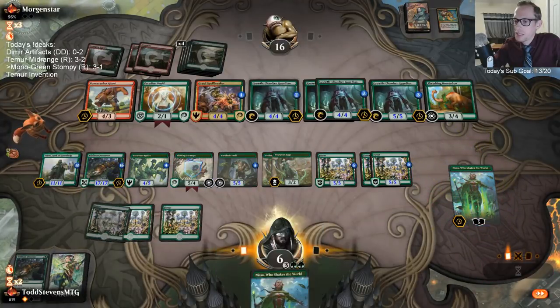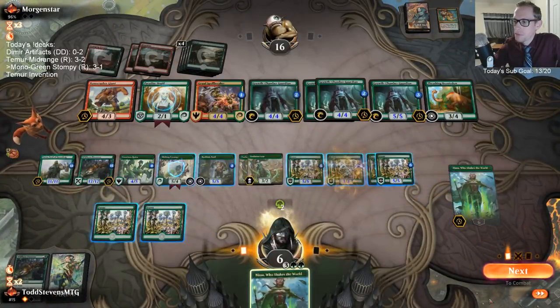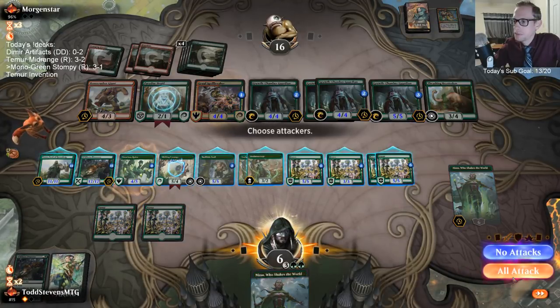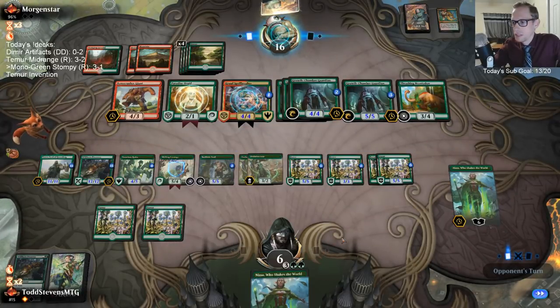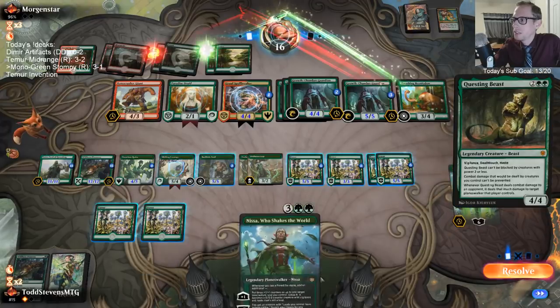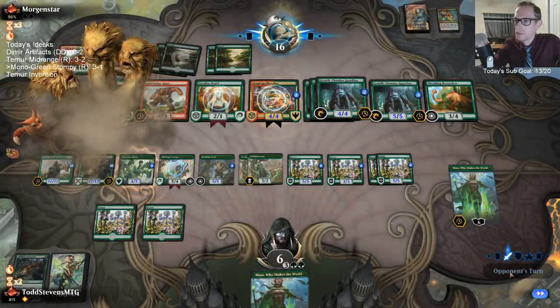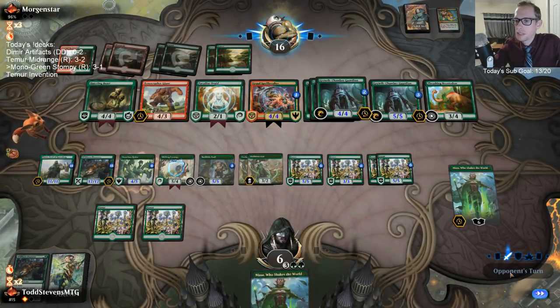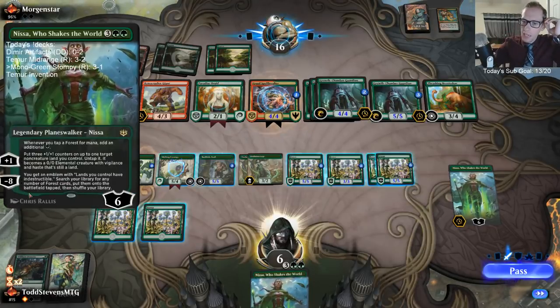I should have played the other Nissa — it's too late now. We would have been ultimating the next turn. Look at that small little Questing Beast, so cute. When I finish the game with Nissa's minus-eight ultimate, that's how we win the game. See you next time. Let's go.